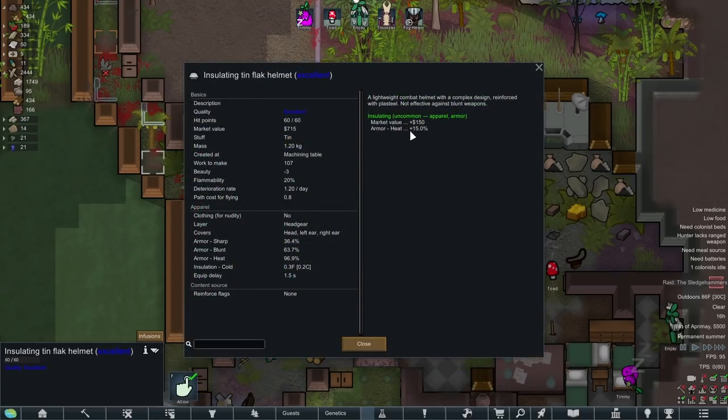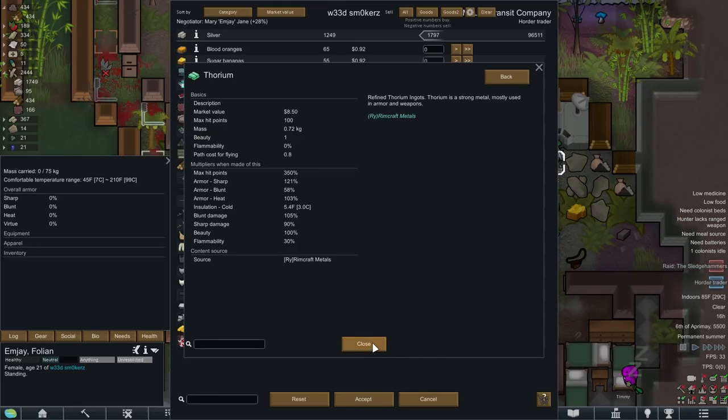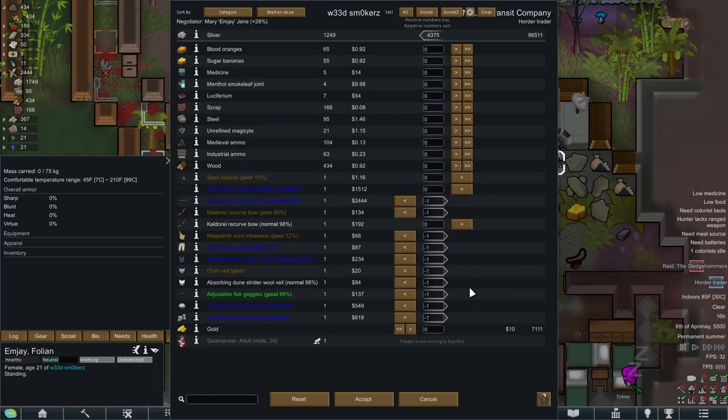Neither the fog heavy nor the demon prince can wear the boots or this helmet, so we'll sell those off. I was thinking about giving the helmet to Toad but it's made of tin — really bad material for that value. We're selling that too, along with random crap to a hoarder trader I called in for 500 silver. This thorium shredder actually sucks — thorium's not good for weapon material, mainly used for building. We'll keep the scrap shredder though — really good enchant with lowered cooldown and increased melee dodge, good damage for only 2k value. That gives us 4k silver.